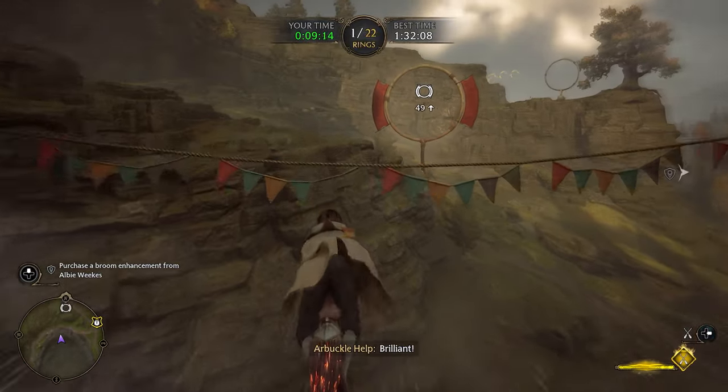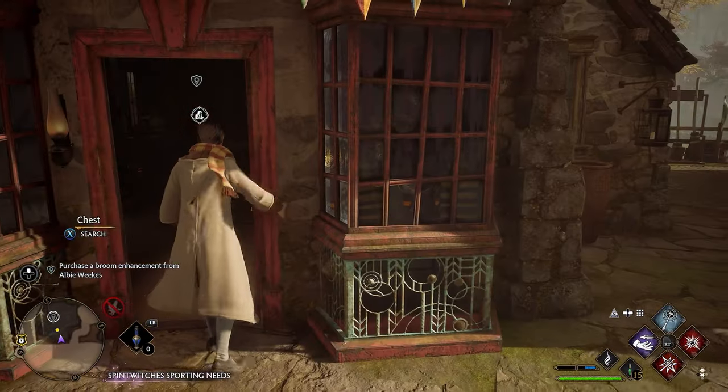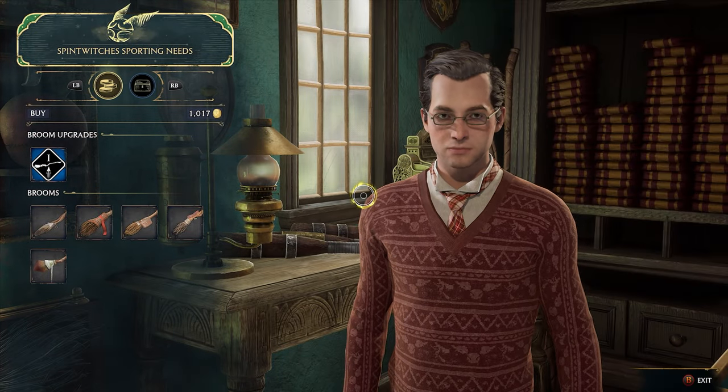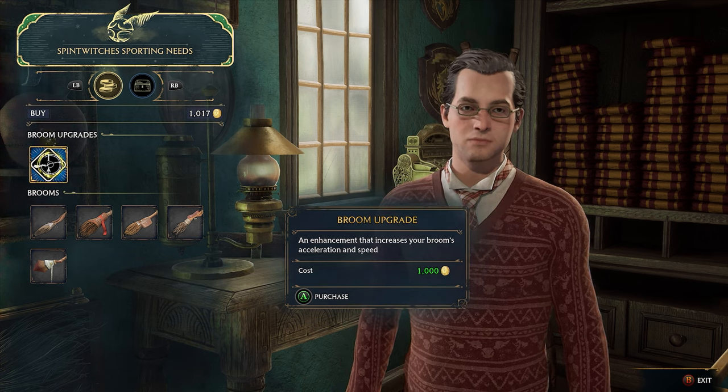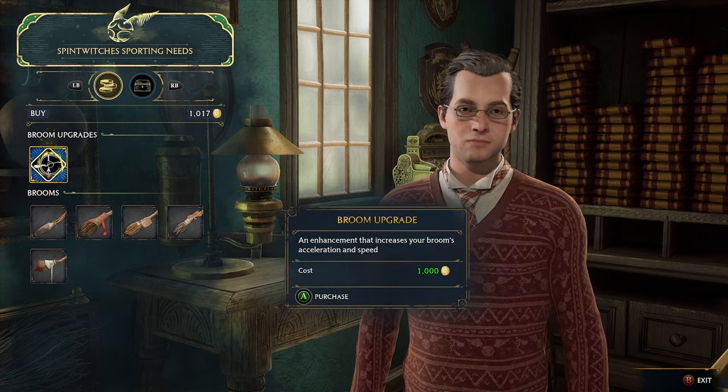After completing your first trial, you'll then want to head back to Hogsmeade and speak with Albie, giving him your results of your race, and he will then start to work on the first upgrade for the broom. After that, you'll need to kill a little bit of time until that first upgrade is ready, and then you'll be able to head back and upgrade it.